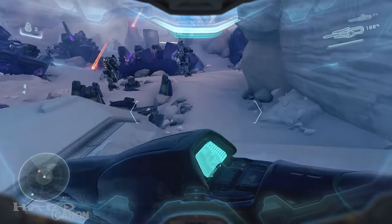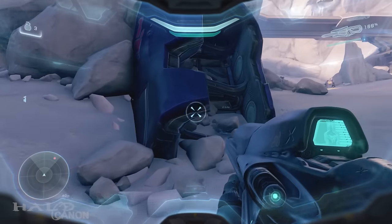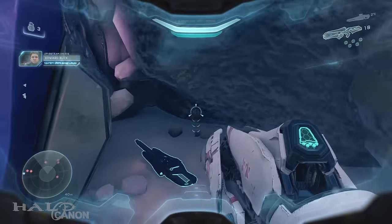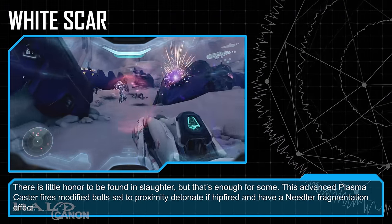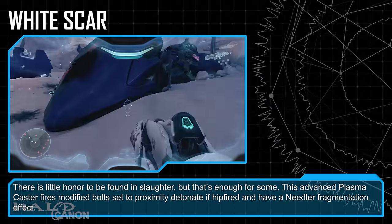Finally, we end on Guardians. The first weapon is White Scar, found in the first area where you encounter enemies. Just short of the center, behind this piece of crashed Phantom, is White Scar. There is little honor to be found in slaughter, but that's enough for some. This advanced plasma caster fires modified bolts set to proximity detonate if hip-fired, and have a needler fragmentation effect.